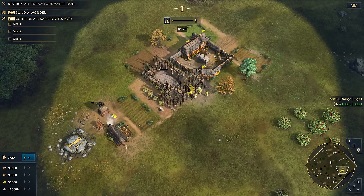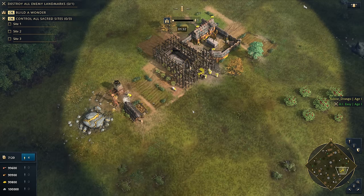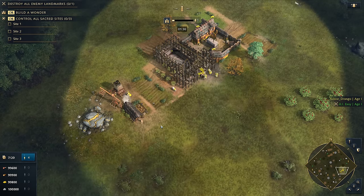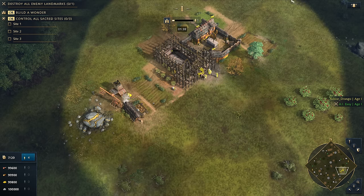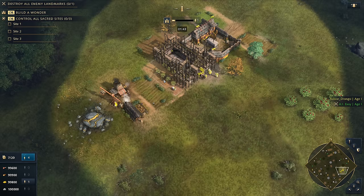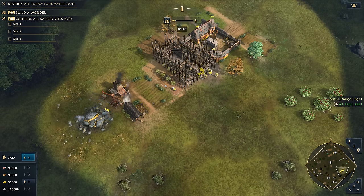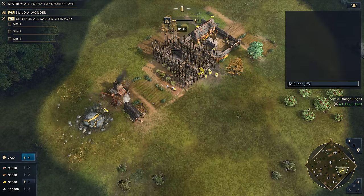You might be wondering: what could those mistakes possibly be? Well, number one is we need to secure our gold. Our gold is really important as the English. If we lose control of our gold we lose the ability to get our upgrades, we lose the ability to go up to castle age. So we really need to keep this gold safe, and by putting the buildings the way we did right here, we've actually ruined our start before it's even happened.